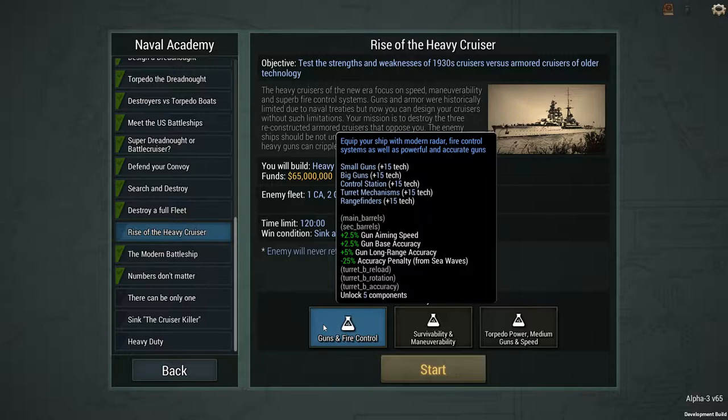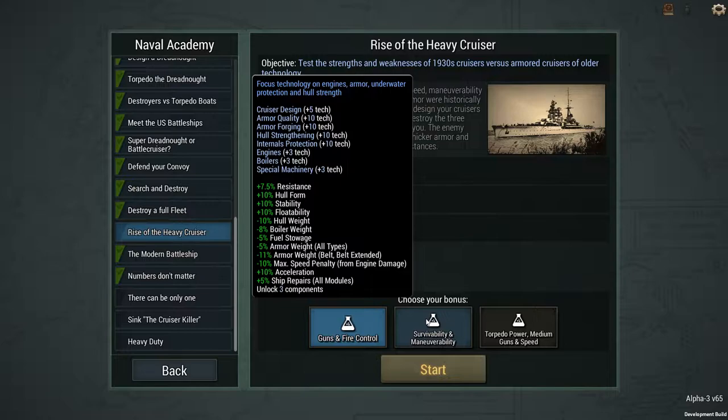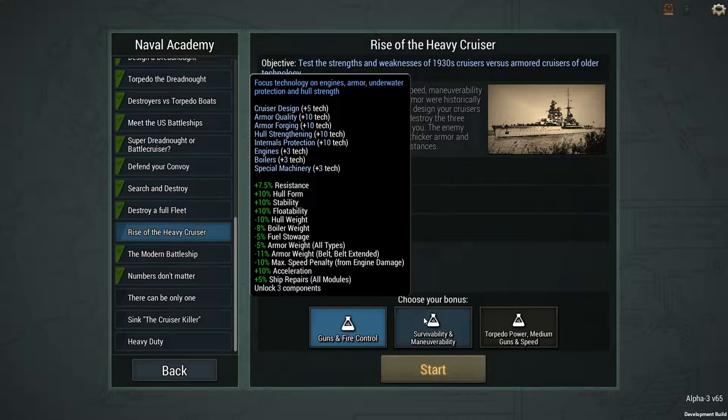We get guns and fire control — 15 techs in guns, control stations, turret mechanisms, and rangefinders. That looks pretty solid for me. We can look at survivability and maneuverability: 5 for cruiser design, 10 for armor quality, 4 for armor quality full strengthening, internals protection, and then 3 in the engine technologies. Not bad either, actually.